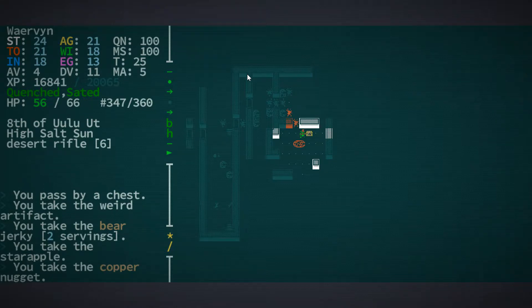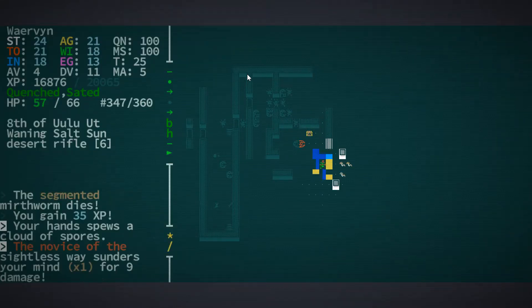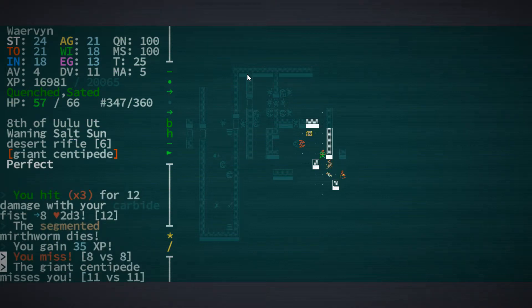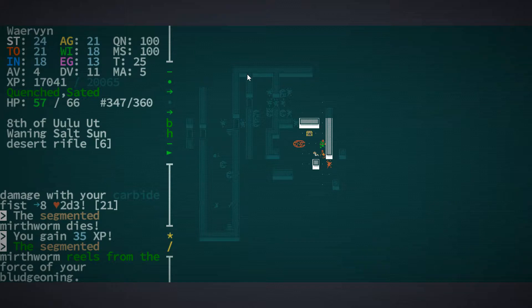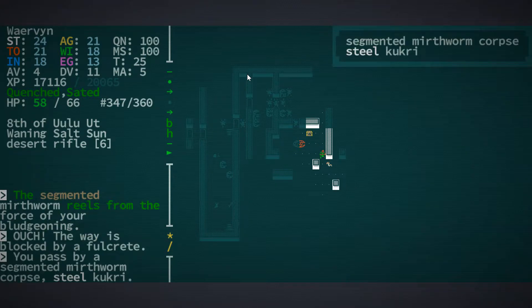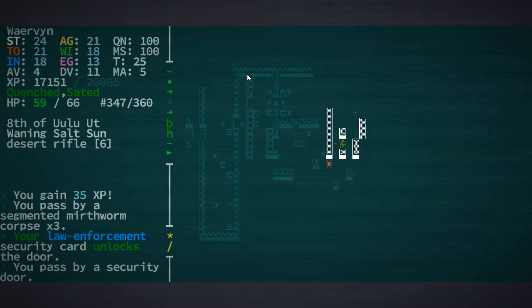That's definitely one of my complaints for Caves of Qud. It's still not that clear what's happening. The art direction is fantastic, but it's not always clear. Like, when you miss someone on the enemy, you see, instead of a heart, you see like a ring and stuff like that. That's quite nicely done. But I think I would like a little bit more information somehow.